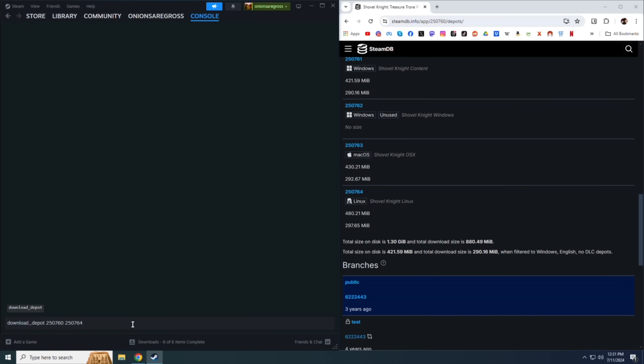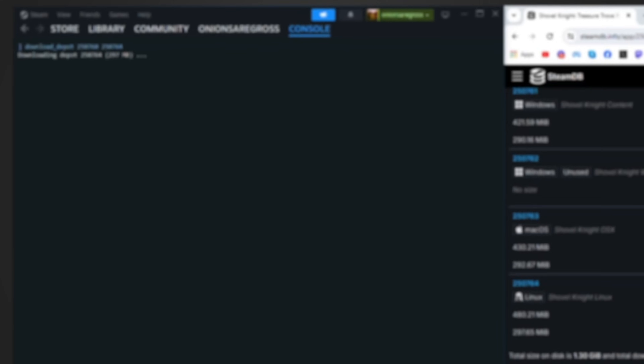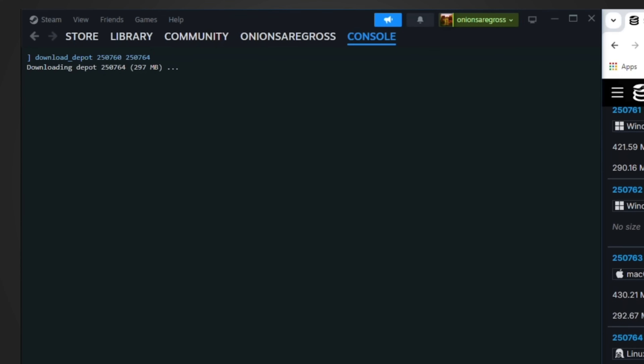You won't get any indication about the progress of the download — it's just going to freeze on a page. The download will be pretty slow; even though it's a little under 300 megabytes, this took about 10 minutes altogether. So this is a great time to grab a snack. After it's done, it's going to say 'depot download complete' along with the path of where those files are.